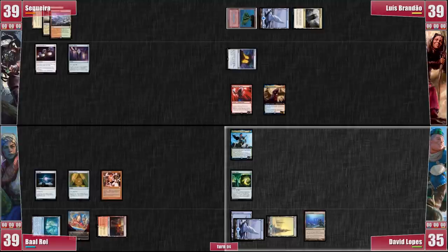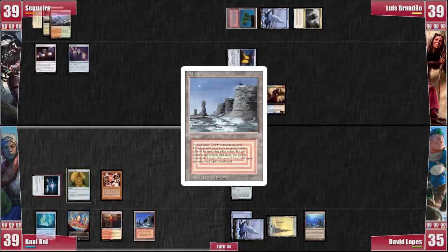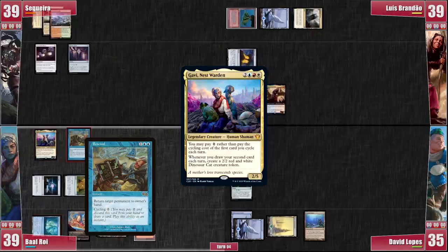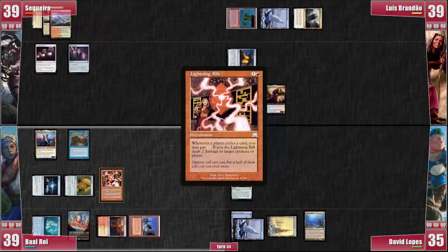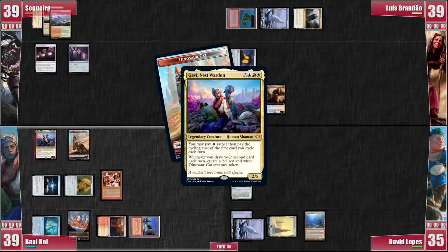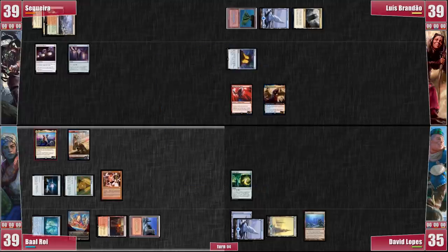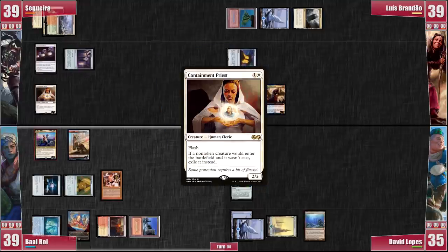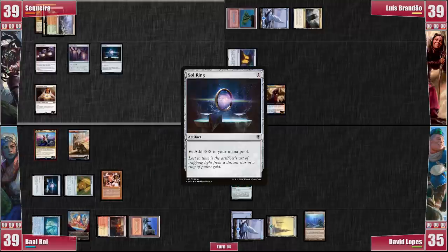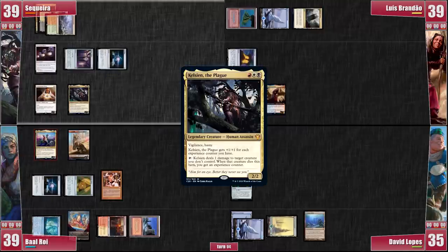He passes to Baal! Baal plays a Mountainous Plateau, casts his commander Gavi, and cycles a Rescind, triggering the Lightning Rift and mercilessly killing David's Kinnan! He draws a card, triggering Gavi and getting himself a Dinosaur Cat Token! Going to his end step, I flash in a Containment Priest! On my turn, I draw and cast a Sol Ring, then I cast my commander, Calcyon, just in case we need to take down the Riel with Baal's Lightning Rift and Calcyon's ping!